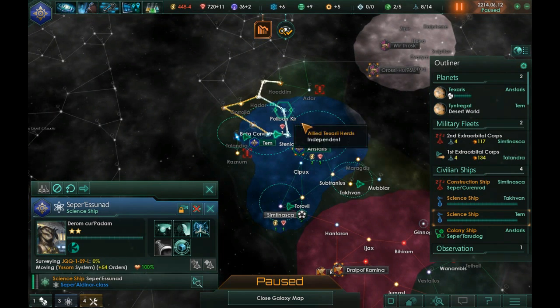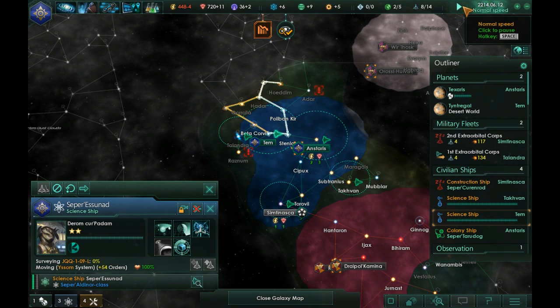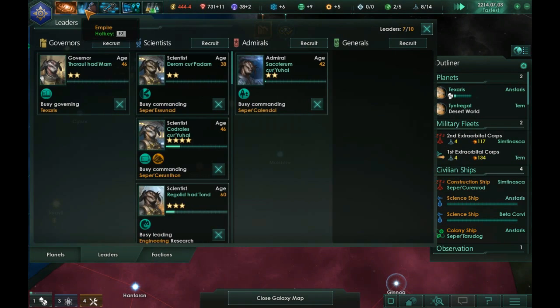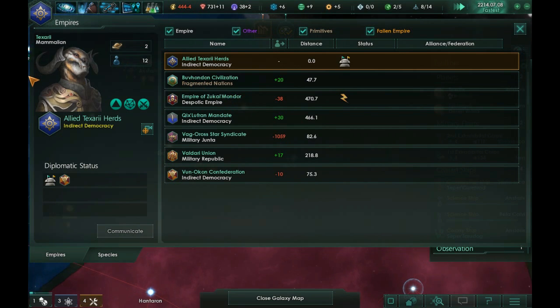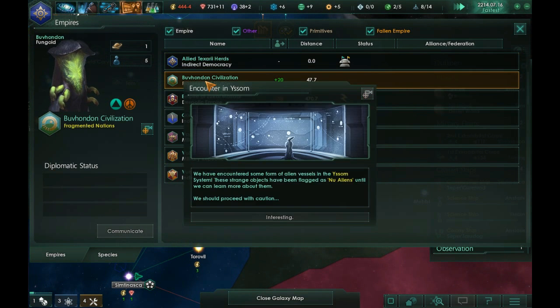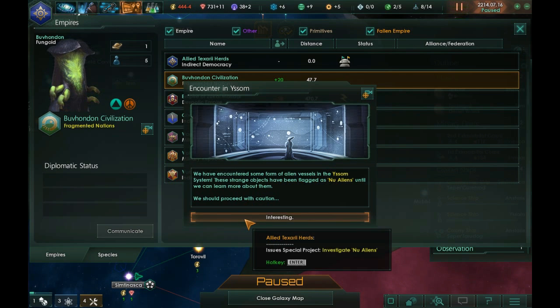Alright, let's unpause and get this rolling. Let's get these guys home and start building up the fleet. Let's take a look again at who we've met so far. We encountered some alien vessels in Assam — we'll take a look at that in a second. Let's slow this down real quick.